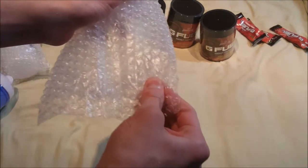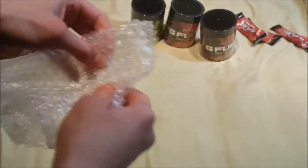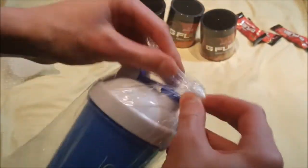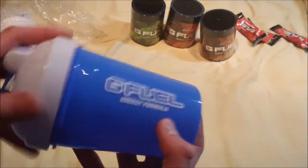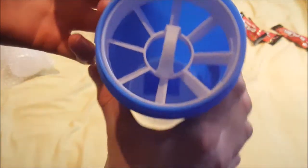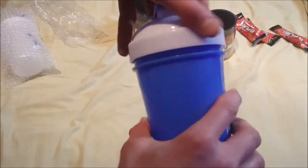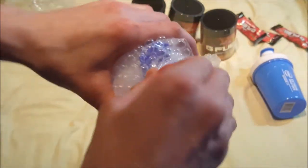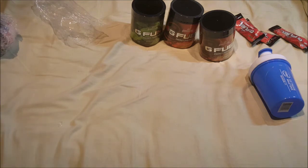Alright, now let's get to the shaker cups. First of all, here's the Intel Extreme Masters — Season 11 G Fuel energy formula. Nice, nice — and that just fell on the floor, great, I'll sort that out later. But yeah, there's the Intel Extreme Masters. I think I got that one with the peach mango. I don't actually know what this one's called — if anybody knows what the shaker cup's called, please tell me in the comments. I forget what I ordered — I ordered like half a month ago.